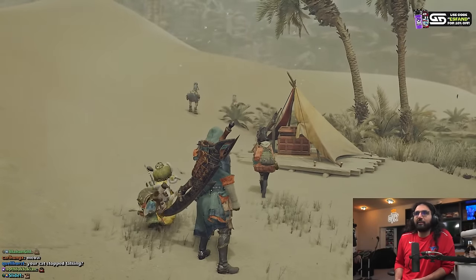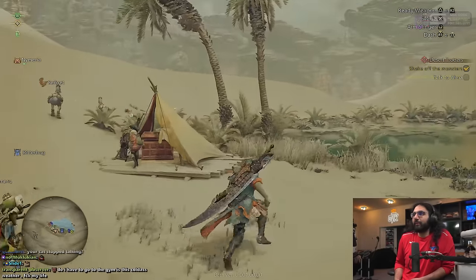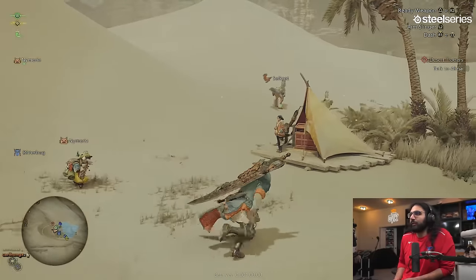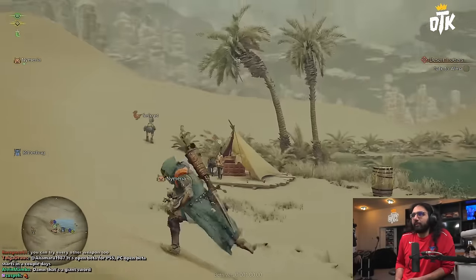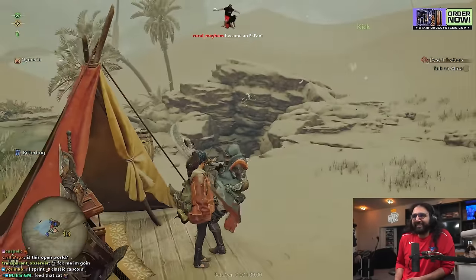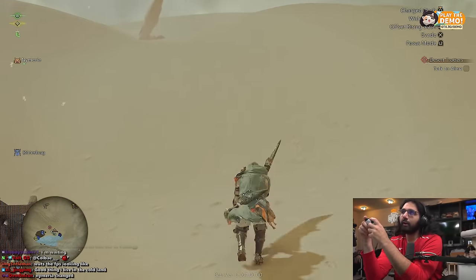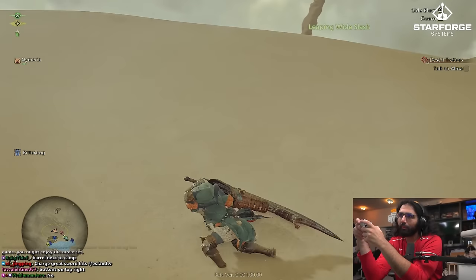Can't stop talking? No, I made it talking cat language. OK, first, control the character. Block R2. R1 is the swing, right? No? OK, R1 is nothing. Oh, R1 is sprint. X is roll. L2 is aim my slingshot — I'm a slinger. Oh look, she reacts. I'm trying to kick her. Wait, what? So I hold R2 and I... So you do like a tackle. If you're moving — kick, tackle, leaping wide slash.